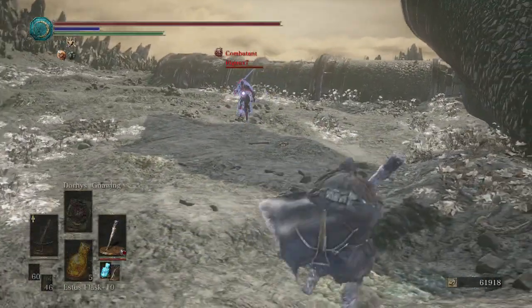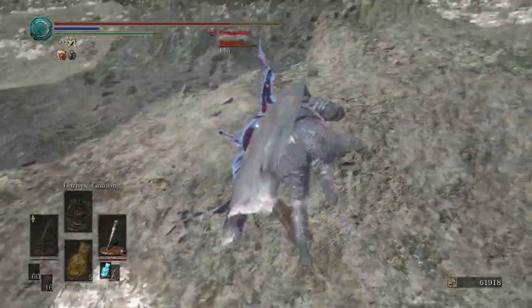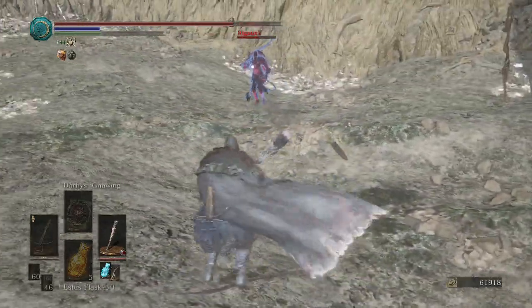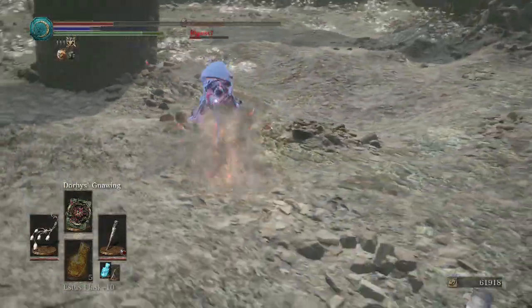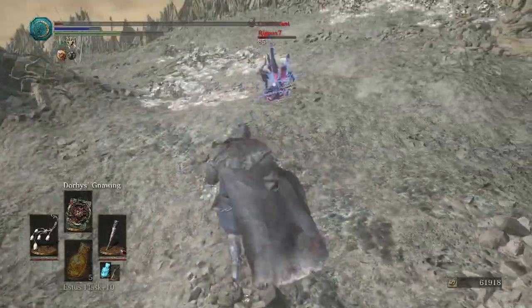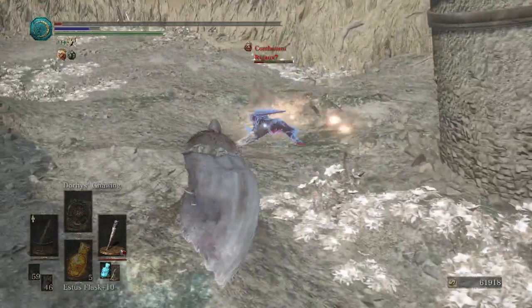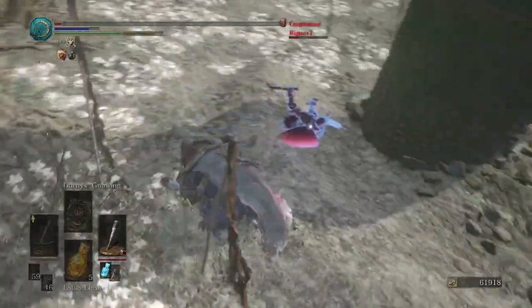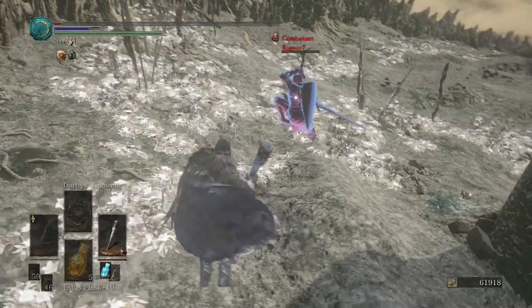The opponent has the Farron Ultra Greatsword. Ever since that weapon got buffed, I've been seeing it quite a lot more. What I do not see very often is the Reinforced Club. More Dory's Gnawing, which I just hit him with. Down to the wire here — I got one hit left. Yeah, there's about one hit left. I think one combo would have killed him.